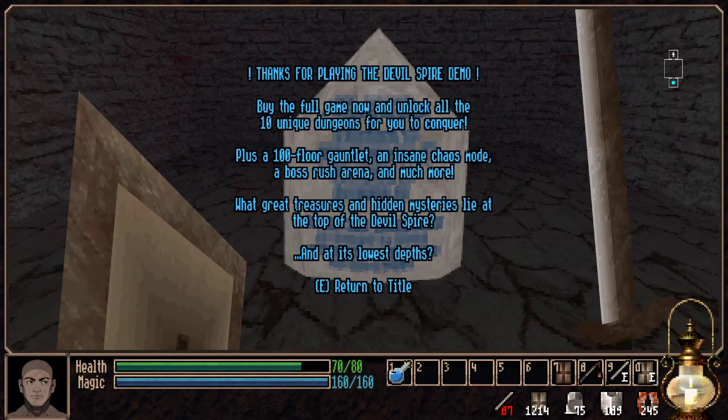What great treasures and hidden mysteries lie at the top of the Devil's Spire and at its lower steps. That is Devilspire - I just got a fatal error which is fantastic but anyway. You can get it on Steam now and get the demo if you want to have a look at it. There seems to be a problem with the demo that caused a fatal error but that's fine. I enjoy it very much and I'm off to get the full game now so I can have a good go at it, especially that 100 floor gauntlet. I shall be out with some more videos very soon - I hope you enjoyed this and I will speak to you again very soon. Thank you, bye.